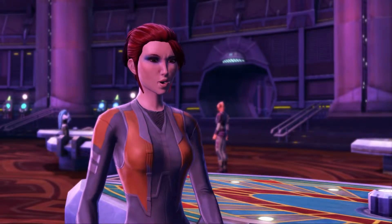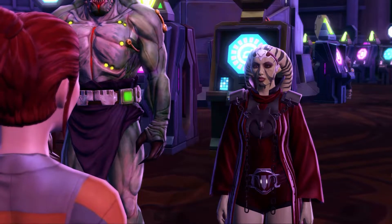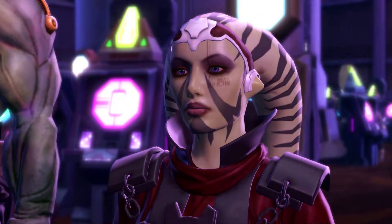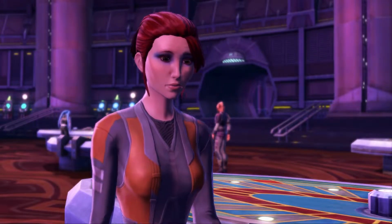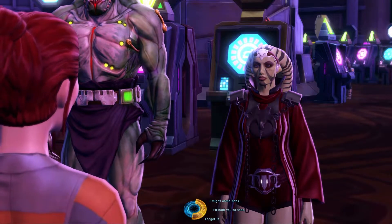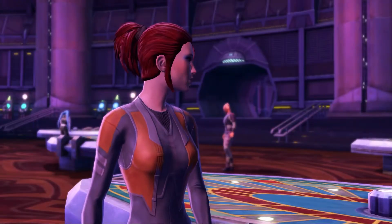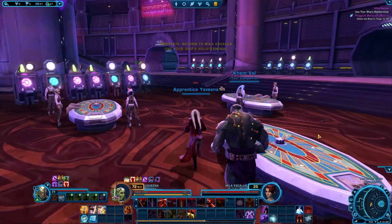Back to Mila: 'So did you give that scumbag Rosen a taste of his own blood?' 'Your debt is cleared.' Mila: 'Thanks, I appreciate that. Now let me see that case.' She opens it: 'I hope it's what you wanted. Now that I don't have to pay Rosen off, I'll probably ditch this place. I owe you one.' Player: 'I'll find you when I need you.'